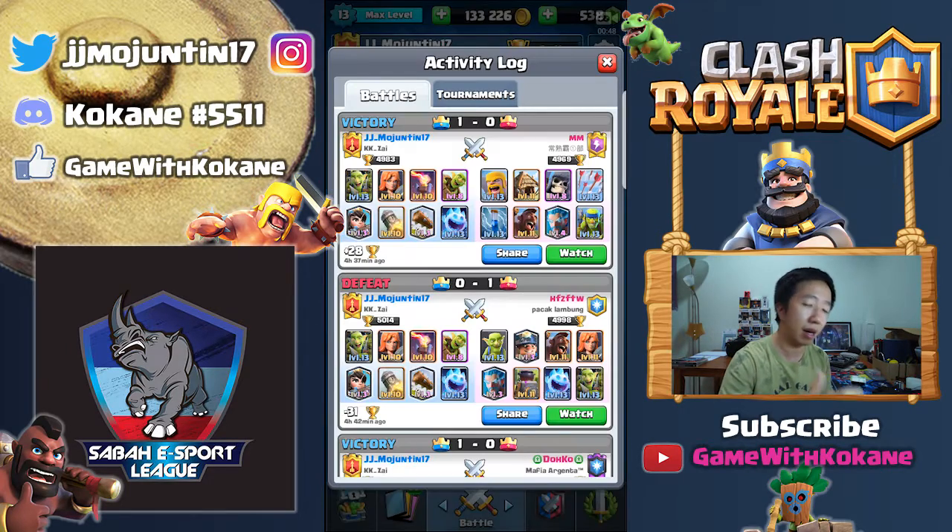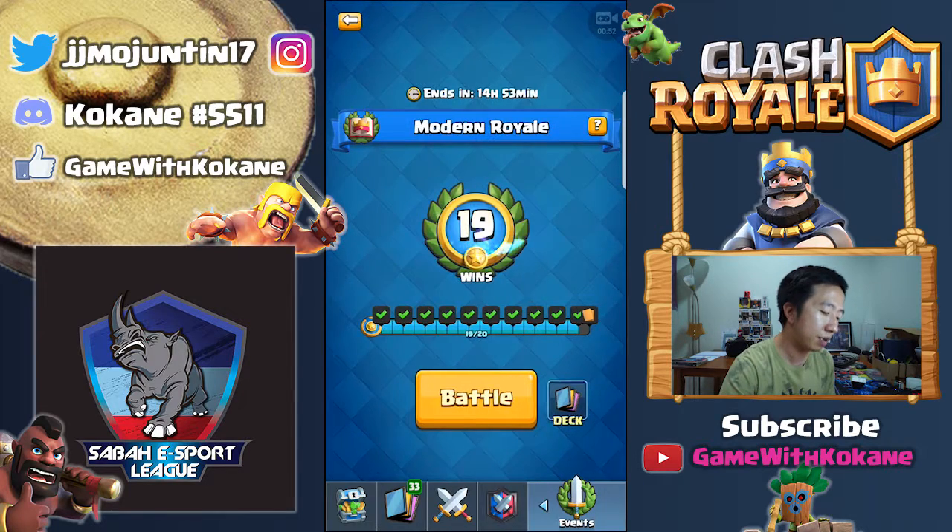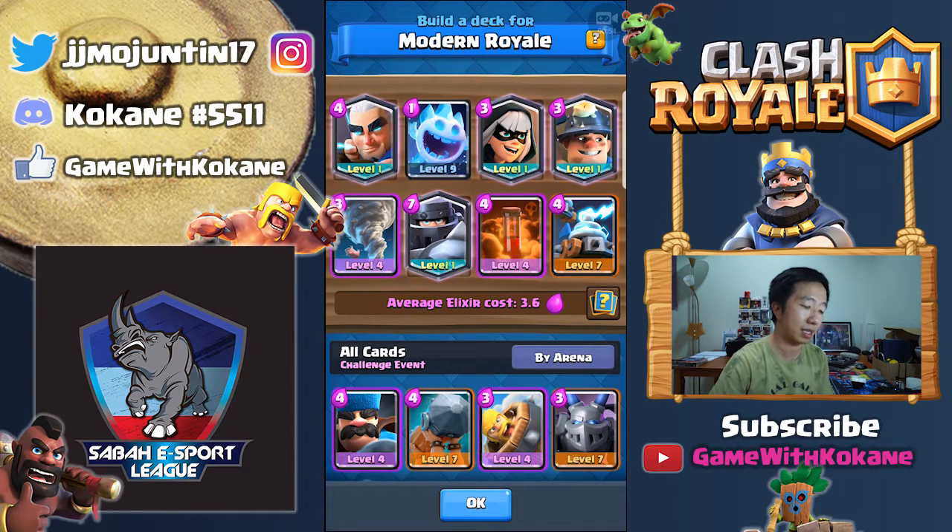We're gonna see the decks I used and the one I'm currently using. I'm using this deck because Miner Poison is just so great. Miner Control is really great, and because of Modern Royale, a lot of people are playing Royal Hogs. So great splash damage is definitely from the Mega Knight — Mega Knight takes care of a lot of troops, and I love the Magic Archer.